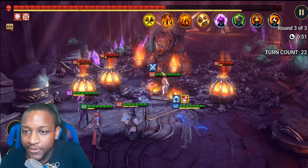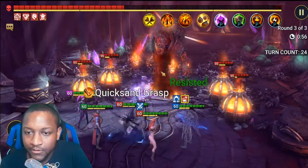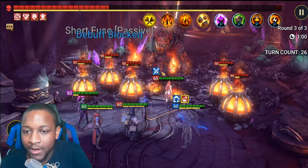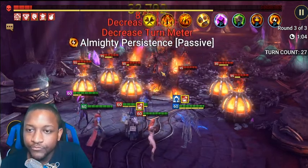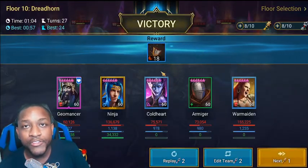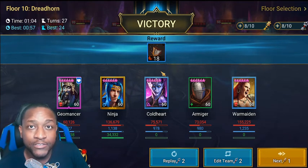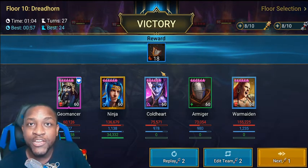We took some turn meter, which is good — took some more turn meter. Decrease defense, and we have one bomb on right now. Boom — and there's the minute run. It's just a race; I think the easiest way to beat Bommel at this level is to do it quick, so find your turn meter champs.